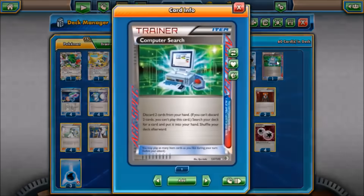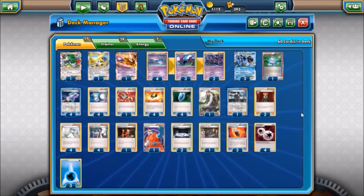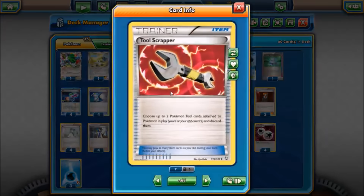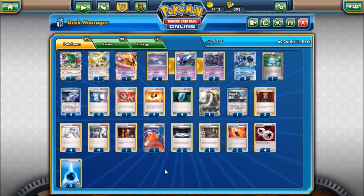For our ACE SPEC, we run Computer Search. You could run Rock Guard in this deck, but Computer Search optimizes the first-turn Ghetsis combo and streamlines plays throughout the game — just overall too good to pass up. We also have a lone copy of Tool Scrapper, mainly for mirror matches and Seismitoad variants that play Head Ringer. You could swap that out for Super Rod, Karen if you're looking post-Arizona like a Philly list, or even Sacred Ash — Special Charge is a thing too, so lots of options for that one slot.